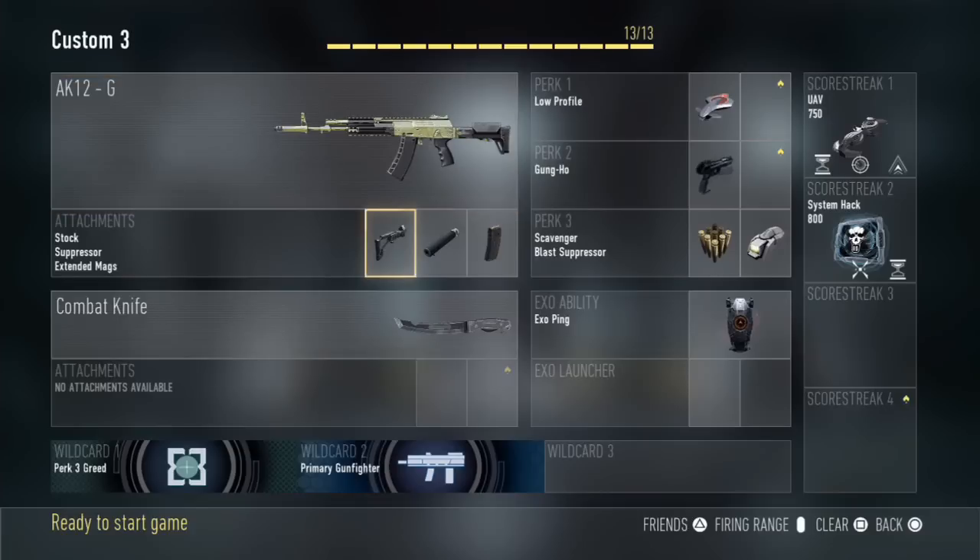The attachments that I use on this gun — I have to use Primary Gunfighter to be able to unlock three attachments, which is basically a wild card. It's not as bad as Ghosts where you have to use up like three spaces out of your perk list. The three attachments that I use are the Stock, the Silencer or Suppressor, and the Extended Mags. At the end of the video I'm going to show you how useful Stock is in terms of a comparison.